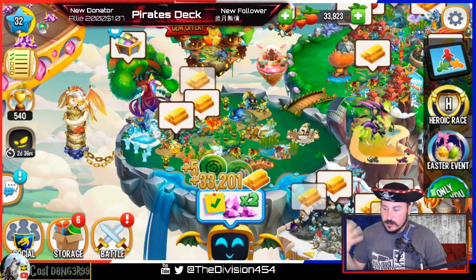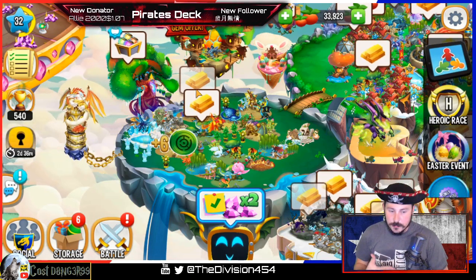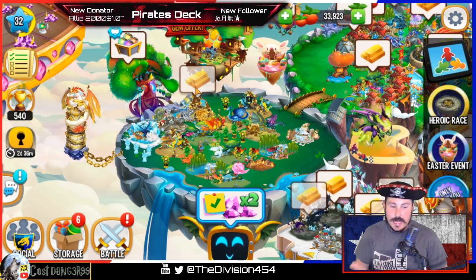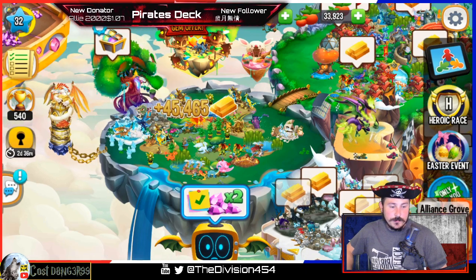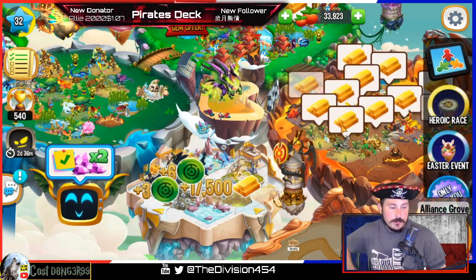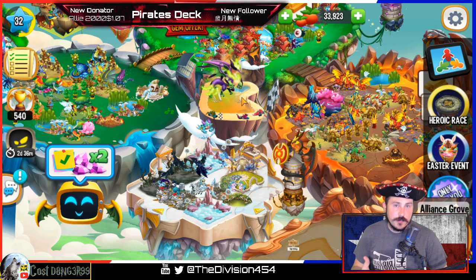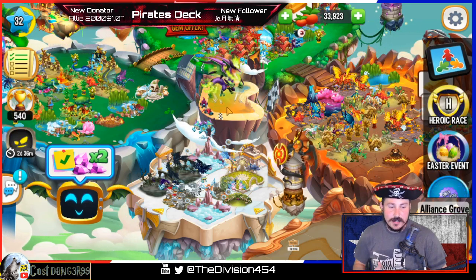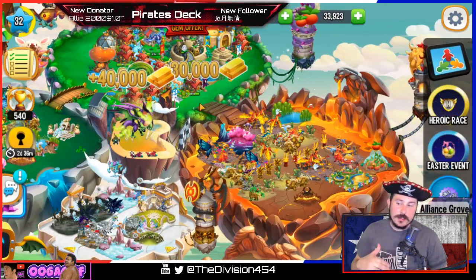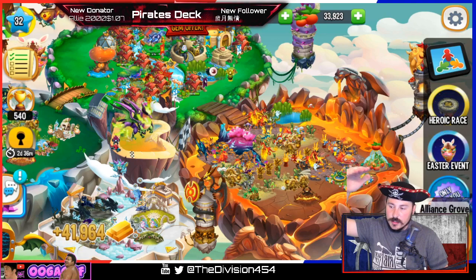Let me go ahead and collect some of my gold. I am playing this on my computer at the moment — I normally play it on my phone — but I have an emulator called BlueStacks where you can play apps. Collecting your gold also gives you coins for your Easter event, so make sure you keep doing that. We have three legendaries in my town — my first three legendaries! Legendaries do the most damage other than heroics, which are second to none.